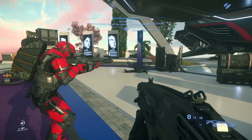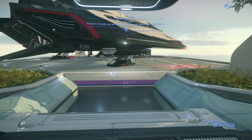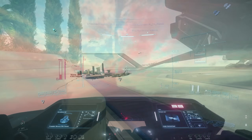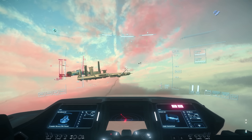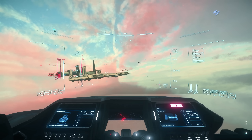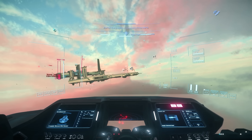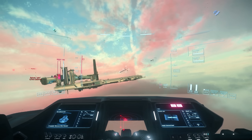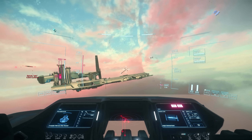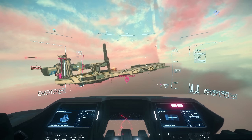Star Citizen Alpha 3.18 is already out to Wave 2 PTU, and Cloud Imperium have confirmed that the RSI Lynx luxury touring rover is ready for 3.19's live build as well, or at least it will be ready — they've committed it on the roadmap. This is the luxury touring version of the Ursa rover that comes with the Constellation Phoenix, but you'll have to get it separately as well. 3.19 Fleet Week is looking really good.